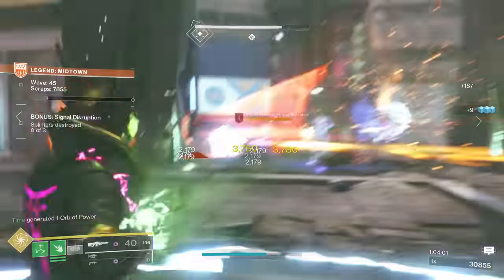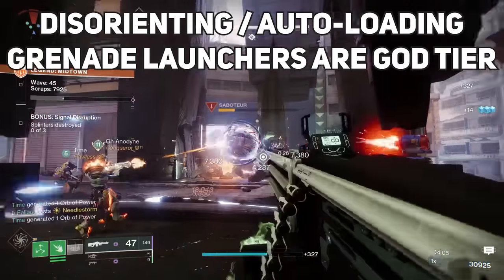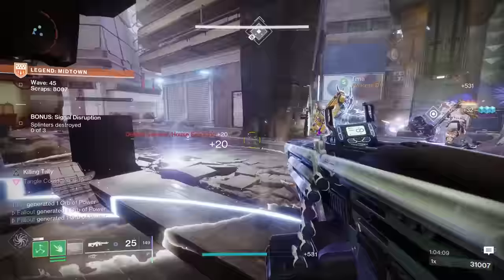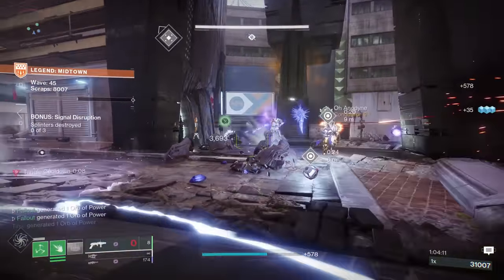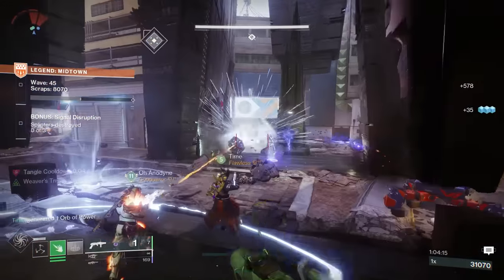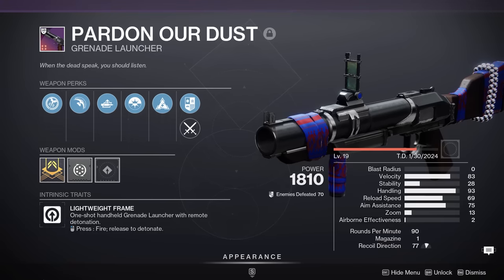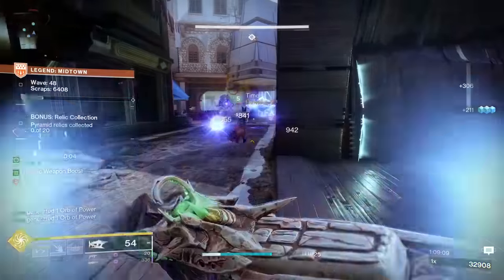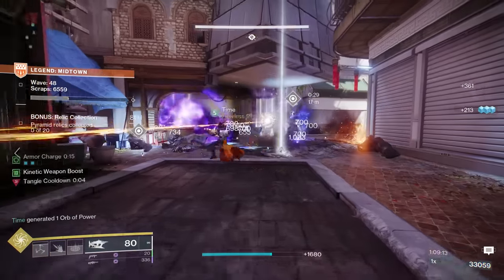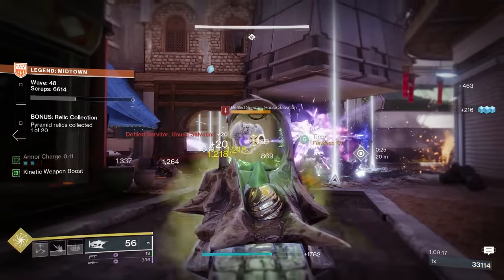Final random tip before we talk about shiny weapon farming and loadouts: disorienting grenade launchers are godly. You don't necessarily need one to succeed, but they're so unbelievably good in Onslaught, I highly recommend that one person on your team brings one, ideally with auto-loading holster. Remember, Pardon Our Dust is craftable and can be made with that roll. Fire a nade, blind everybody, then gun them down with your primary while the launcher reloads itself in your back pocket — god tier, and it has gotten my team out of many, many a jam.